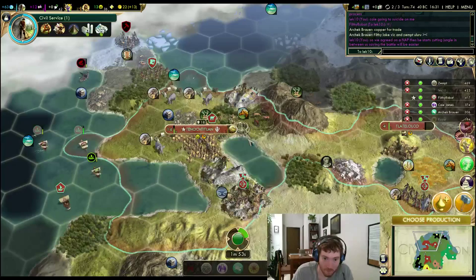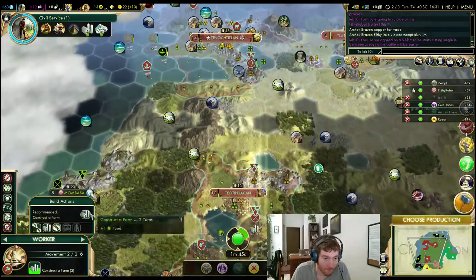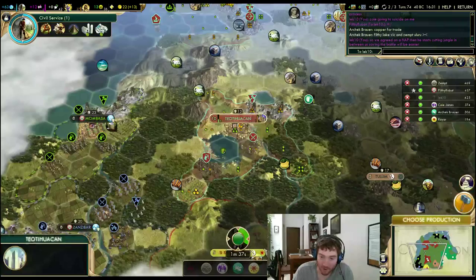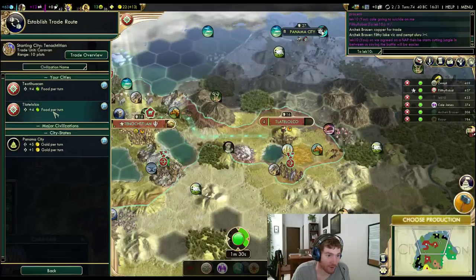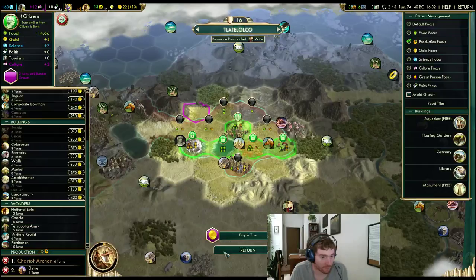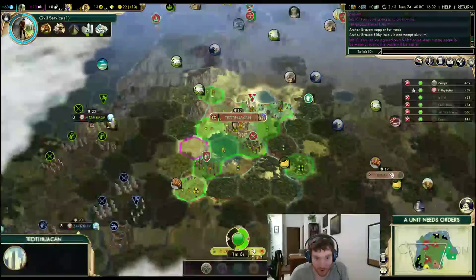So glad I chose Liberty this game. You saw my capital. Don't need happiness yet, but I'm going to need it — because I'm going to outgrow my happiness for sure. Granary's done in here — good, so I can actually run the trade route now to that little city. I need to get a military unit — a chariot archer would be fine. And I need a shrine. The city's getting me gold so I can keep growing. Cities are growing faster than I have the money to buy the tiles.